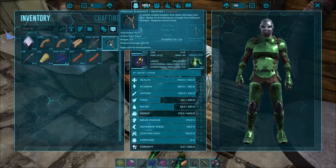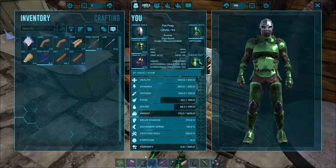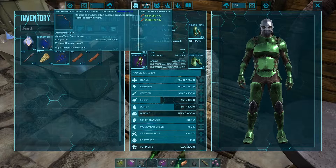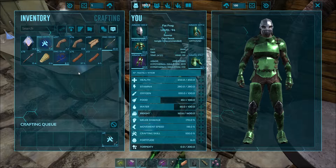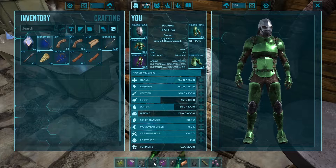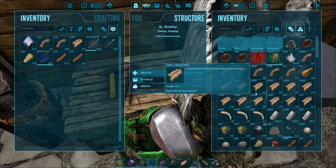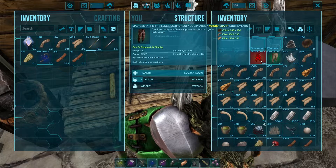Now the information on the right-hand side won't show anything because we don't need to repair it anymore. Let's do that real quick with our apprentice bow and stone arrows, which is going to require 73 fiber and 22 wood. We'll just repair that by clicking repair, then throw it back in our hotbar.